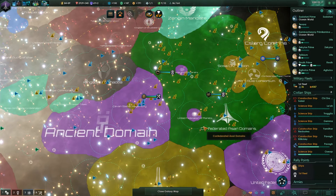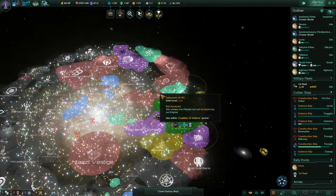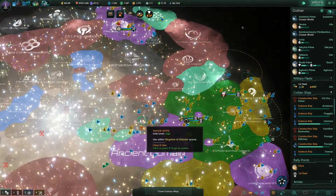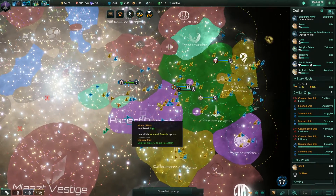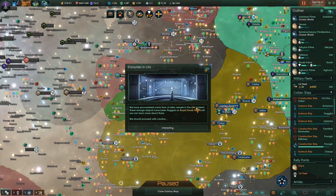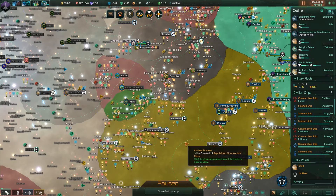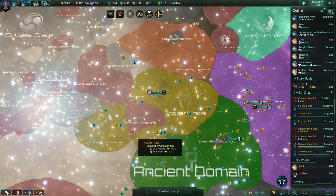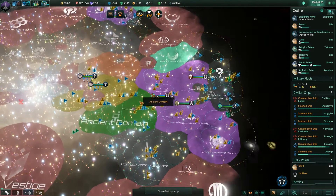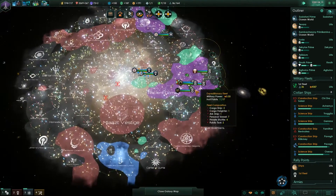If we look at the diplomatic map mode — the yellow guys are our vassals, the purple guys are members of our federation, and the minty green colors are associated states. Actually, I think these guys are vassals that have their own vassals, so they are sort of members of our federation by default. The United Federation of Planets doesn't have any vassal states.